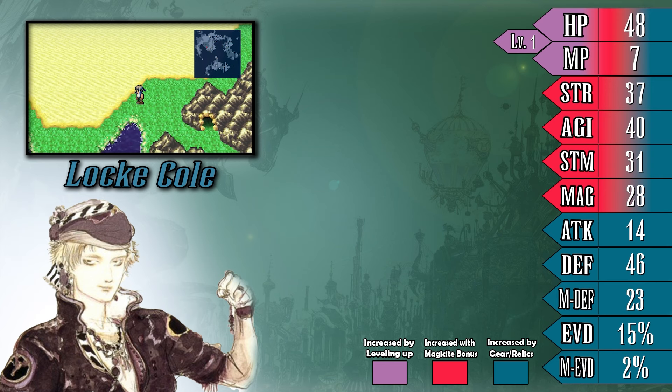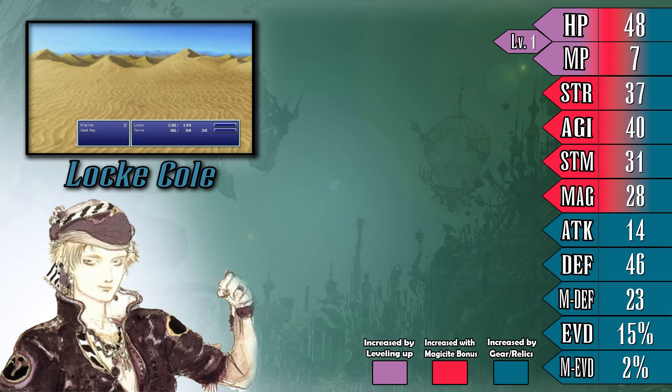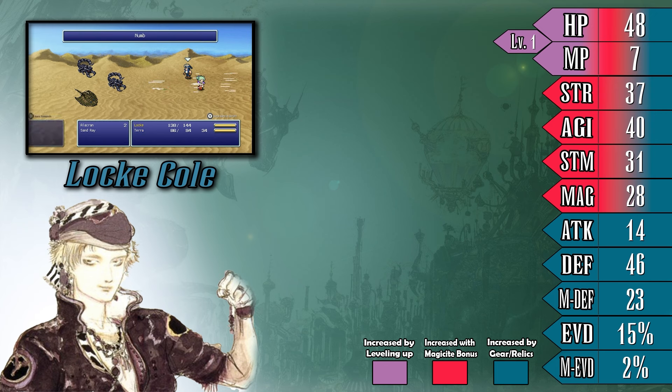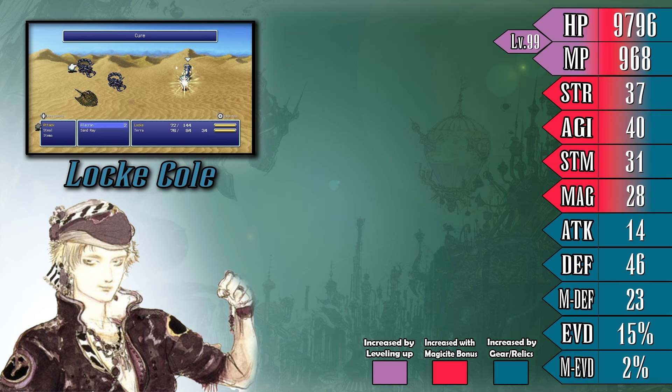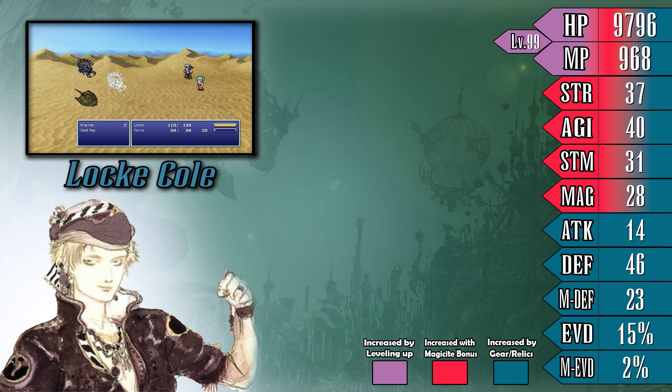Locke is first up on our list and thankfully he's quite simple to explain. Each character in Final Fantasy VI has an array of base stats that can help guide players toward what suits each character best. First up is HP and MP — these showcase how much health and mana a party member has. Importantly, they are the only stats that will naturally rise as a character gains levels, as every other stat must be raised by some other means. Next are the stats marked in red, which are primarily raised through magicite. Strength and magic directly affect the potency of physical and magical actions respectively.